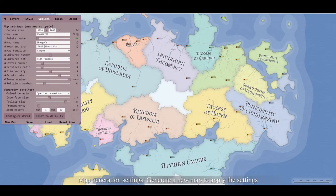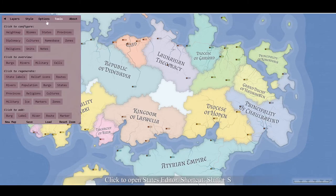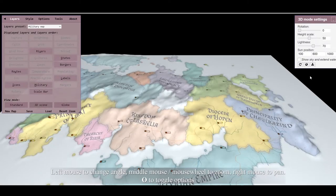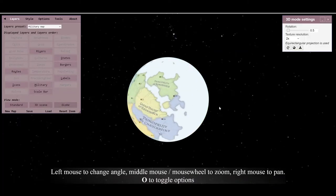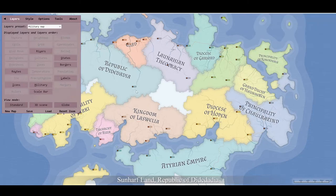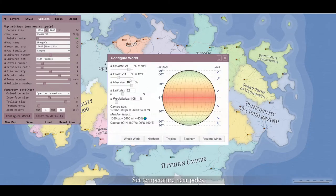That's all world generation. There's also a view mode with a 3D scene - it puts everything into 3D - and a globe option which will turn it into a globe. Personally I like to see it in the standard view. You can see the scale bar at the bottom right: zero to a thousand miles, so there's a lot of space in it. All of that can be changed.